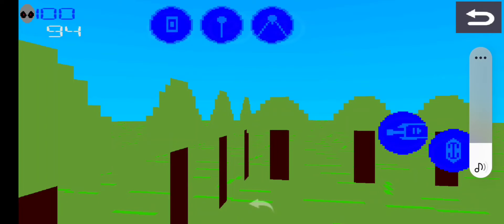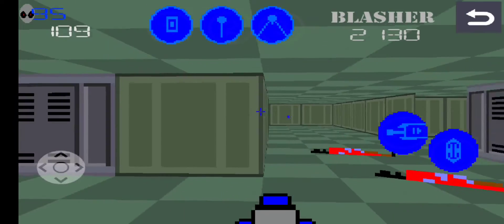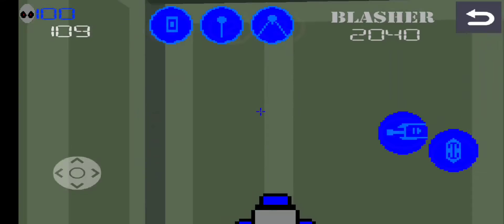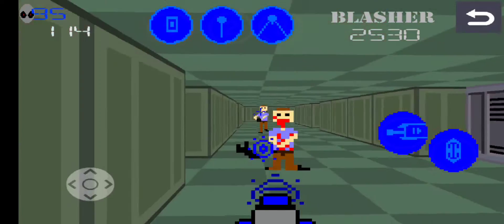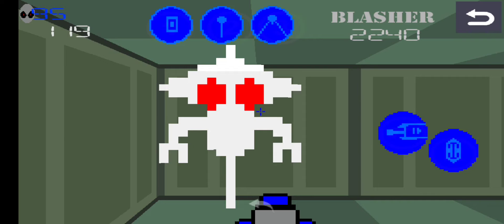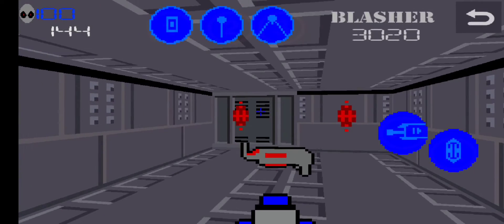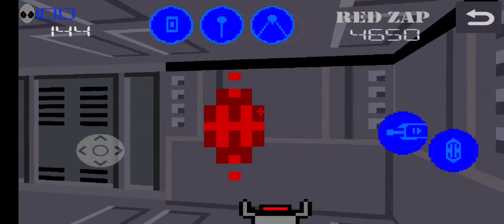Now you got level two, kind of like a forest. Someone can leave a comment telling me the best way to make trees — I have no clue how to make trees. Level two introduces you to collectibles. These collectibles were inspired by the Story of Humans collectibles — the probes. Now we got level three, which introduces you to a new gun called the Red Zapper, and the fast fire rate too.